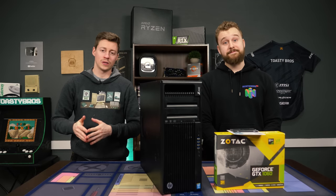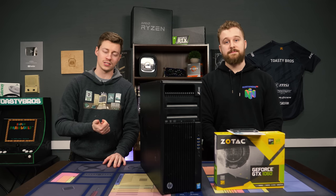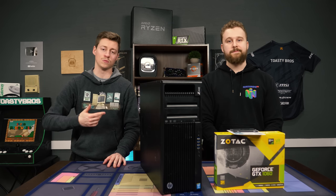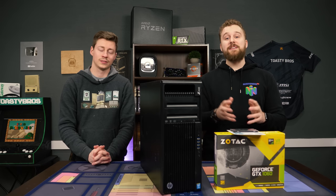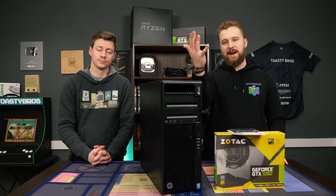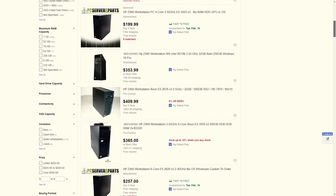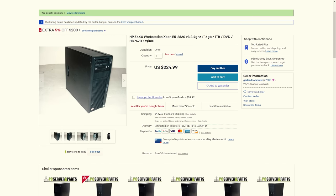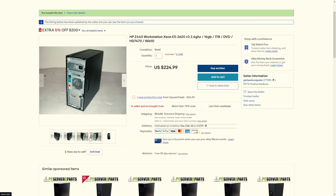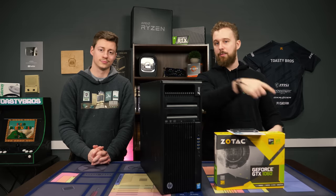So this video is basically going to be just a simple step-by-step guide. We already have the full working computer here. We're just going to be adding a 1060 and an SSD to get some lightning-fast performance. You can get these on eBay for around $250 to $300. The Xeons that these things come with do vary on eBay. The more specific one we have is the E5 2620 V3, which is a 6-core, 12-thread and boosts up to 3.2 gigahertz, which should be good enough for most gaming applications. So let's open this thing up and begin upgrading.